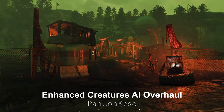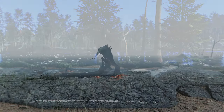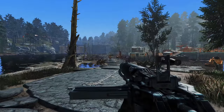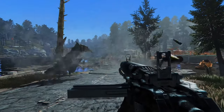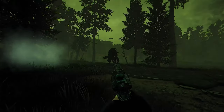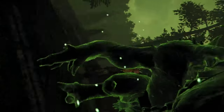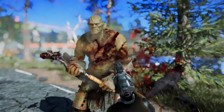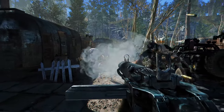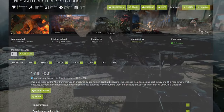Next up is Enhanced Creatures AI Overhaul. This mod modifies the AI of the animals in the commonwealth and adds new combat behaviors, including individual and group behaviors. The goal is to make the animals stronger in combat without altering their base stats, so they won't look like bullet sponges or die in one shot. The behavior changes are implemented through scripts, and the mod is designed to be as non-intrusive as possible to avoid compatibility issues with other mods. The creator also promises regular updates, so this mod is worth paying attention to.